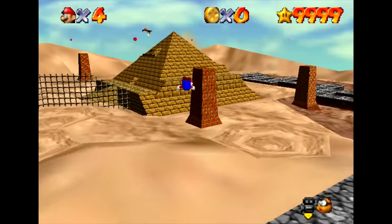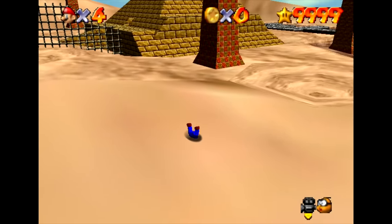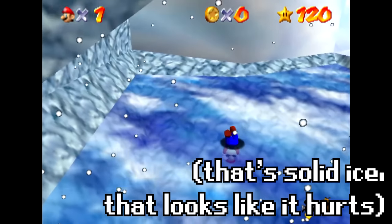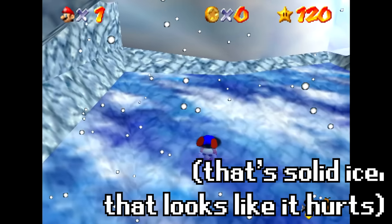You might know that Mario can dive and fall into sand and snow, but he can also dive headfirst through a sheet of ice before popping out after a moment. Looks like Mario has some trouble breaking the ice.